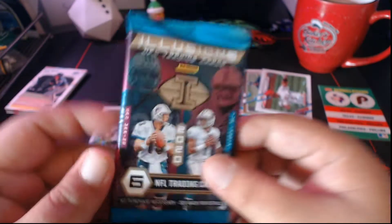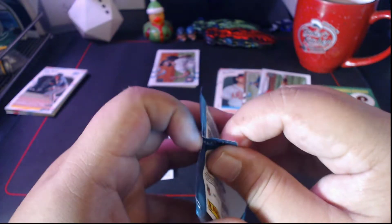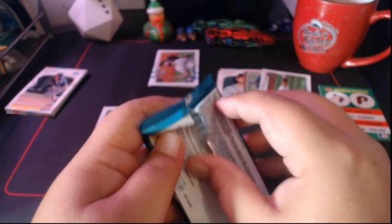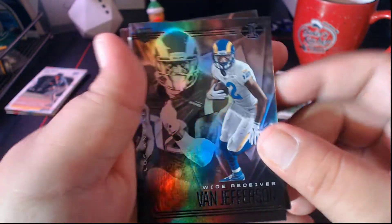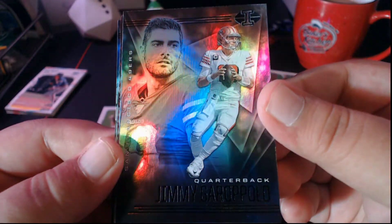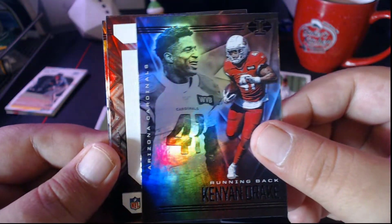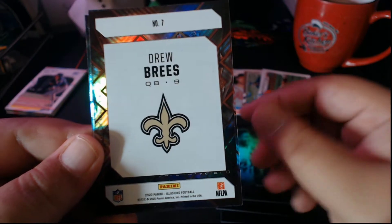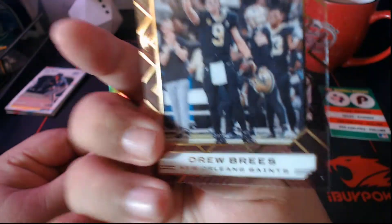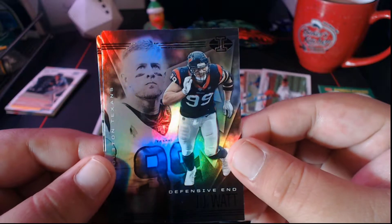Alright, 2020 Illusions — looking for Tua, looking for any of the rookie QBs. We got Van Jefferson rookie card for the Rams, Jimmy G — Jimmy Garoppolo for the 49ers. We got Kenyon Drake in his Cardinals uni, a backwards card, and Drew Brees — looks like one of those clear card shots. Drew Brees, not bad.